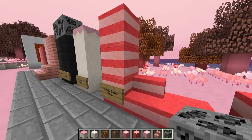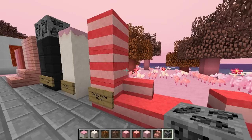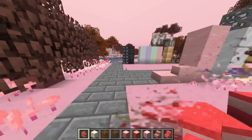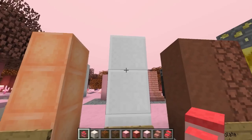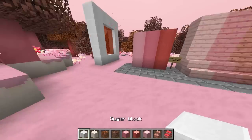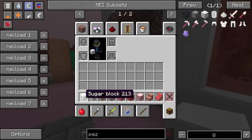Next up we've got candy cane blocks, which are really cool, and you can also make stairs, slabs, walls, and fences out of these. At the end of this row we've got some caramel blocks, then some sugar blocks. I completely forgot to mention how you actually get to this dimension — these sugar blocks are what you need to craft the portal.